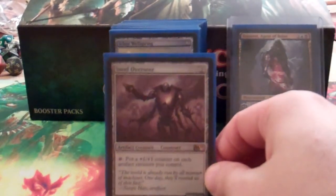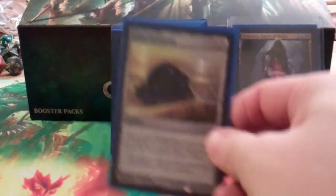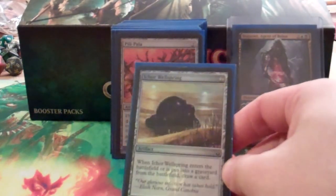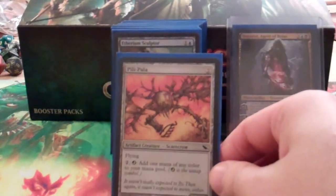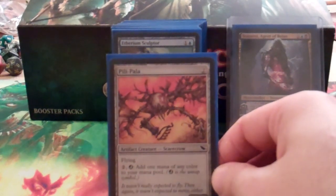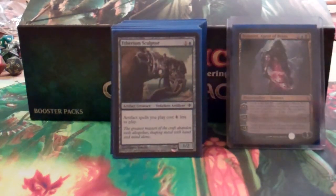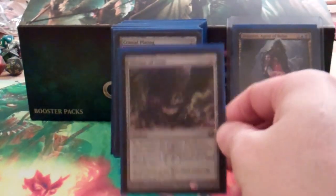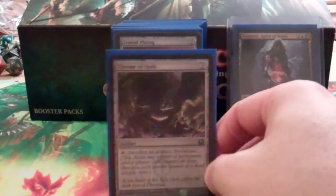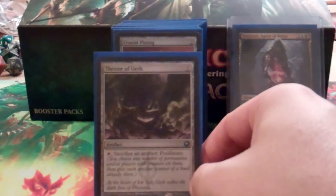Steel Overseer is fantastic — all those little 5/5 artifact creatures can get +1/+1 counters from him. Ichor Wellspring draws a card when it comes into the battlefield and when it leaves. Pili-Pala is a little combo machine and a cheap artifact, so he's on theme — pair him with the Grand Architect and he makes infinite mana. Etherium Sculptor makes my artifacts cost less. Throne of Geth is a sac outlet for artifacts with proliferate on it, and since we're using Planeswalkers as commanders, that proliferate is extremely relevant.